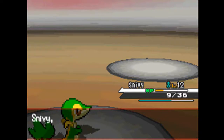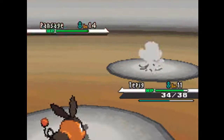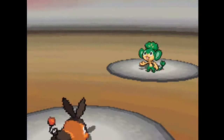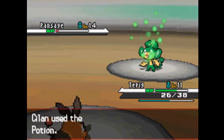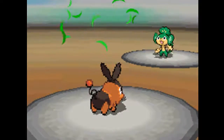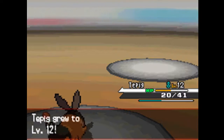Now he sends out Pansage — if you know the anime, this is the Grass Monkey. So I send out my Fire Tepig to counter. It's level 14, three levels higher, but you can easily beat him. All he'll be doing is giving you a hard time with Vine Whip, which does four damage every time. He goes into the red, which means he uses a potion, which increases my frustration. So I use Ember again and again — I get a critical hit and knock him out with Ember, eliminating him from the competition. 325 experience later.